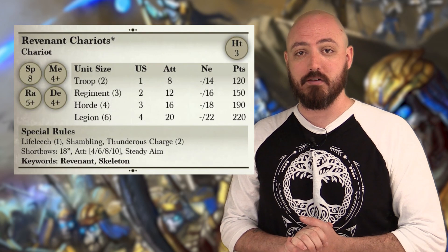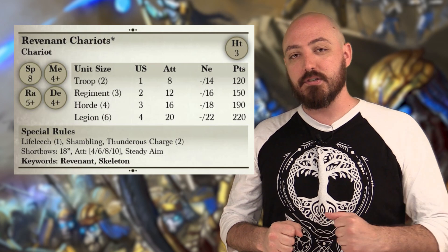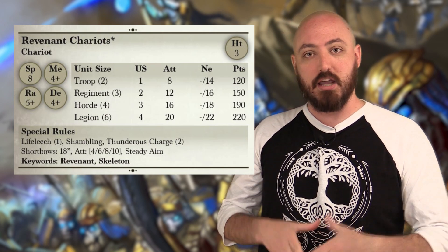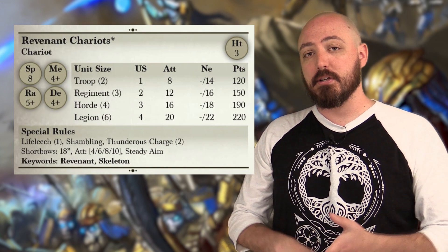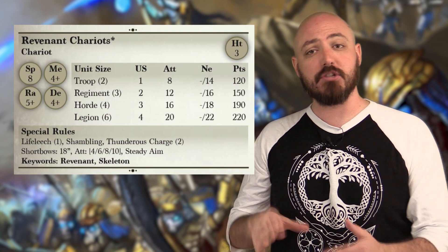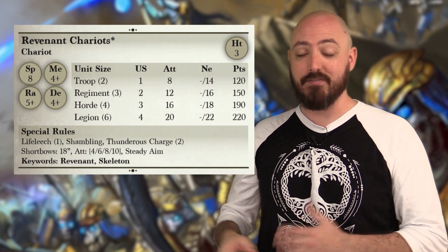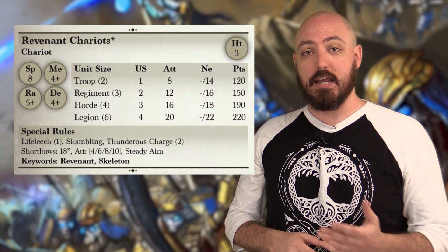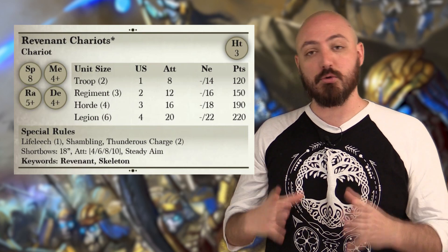There has been a lot of talk lately about the changes to Chariots, so I figured I would show you one of the best possible Chariot units: the Revenant Chariots in Empire of Dust. These units have different profiles now. Instead of just a regiment and a horde, you've now got troops, regiments, hordes, and legions. If you've already built up these units, you're still going to be able to use exactly the build you have right now — we've just introduced two new build options in the troop and the horde.